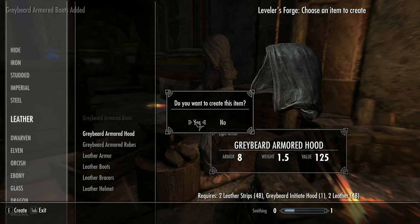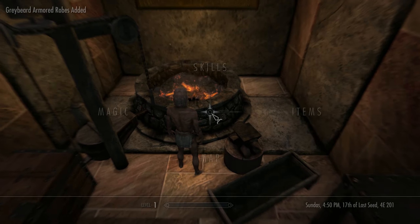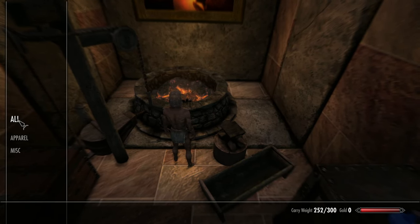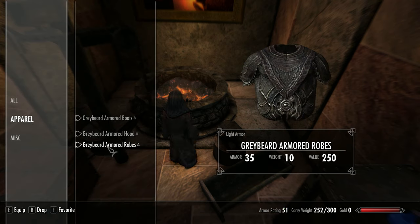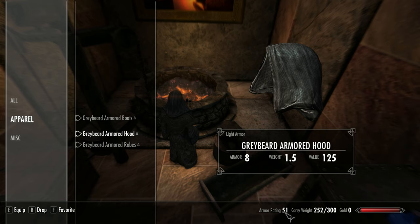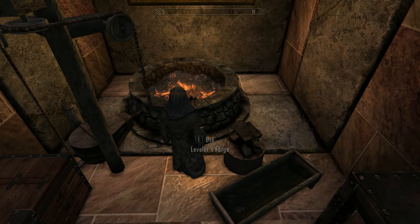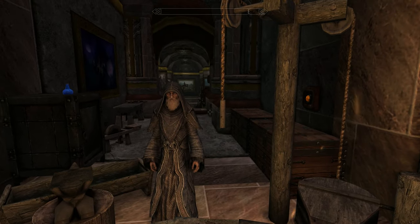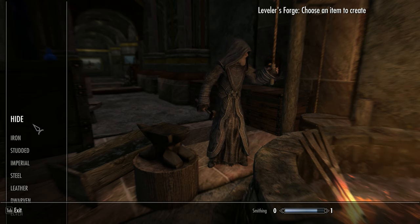I'll make the boots, the hood, and the robes. It actually undressed us while crafting because the robes are part of the crafting recipe — you upgrade the robes themselves, which is the idea behind it. We've gone from an armor rating of 18 all the way up to 51, and this is without these being upgraded at all.